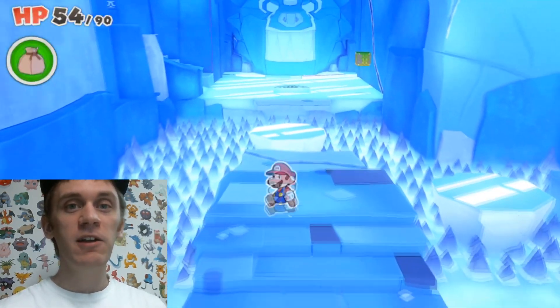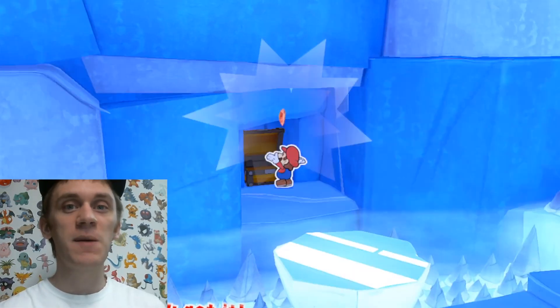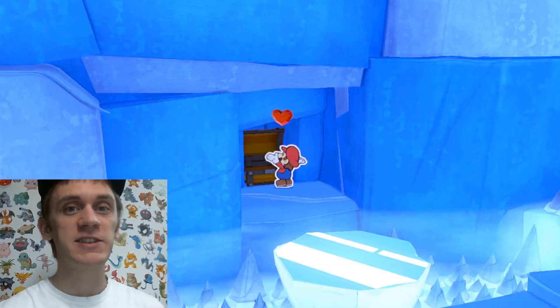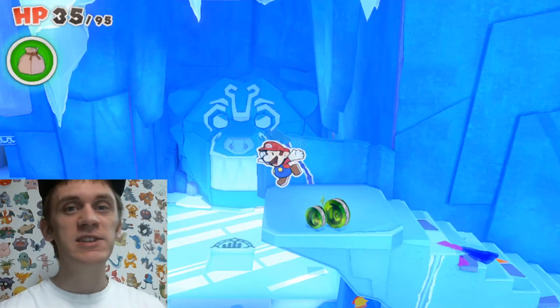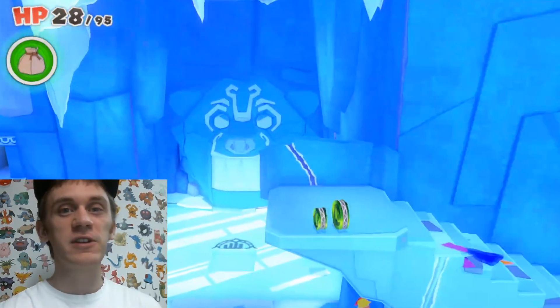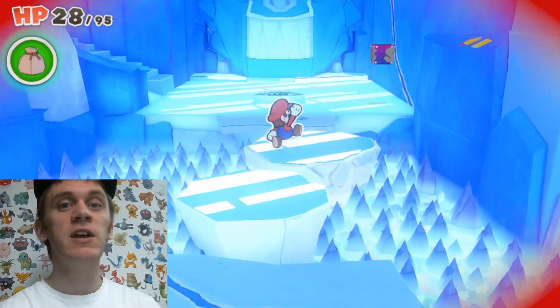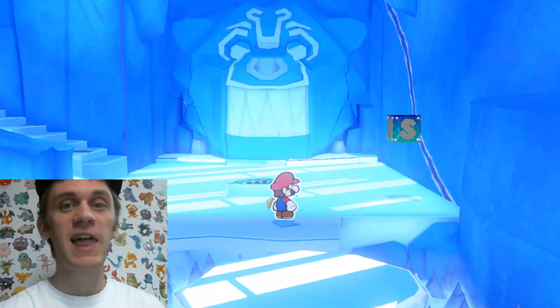Once the enemy starts jumping up here, you can go down and to the left a bit to get a treasure chest with a max up heart to heal you and bring up your max HP. After beating these enemies you can jump down to the left to save a bit of time, but be careful not to fall on the spikes. Once you land on one of the ice platforms you can press the B button to swing your hammer to make you stop sliding.